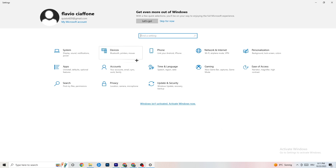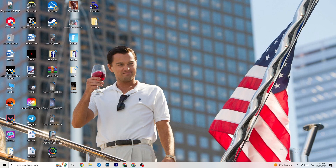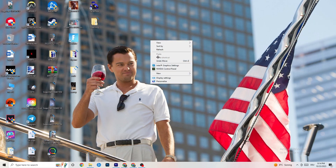Go back to the main Settings and click Update and Security. Under Windows Update, check for updates and make sure you're on the latest version of Windows, as updates can improve system performance and fix many issues. Next, right-click your desktop — if you have an Nvidia GPU, click Nvidia Control Panel; if you have a different graphics card, open its equivalent control panel.